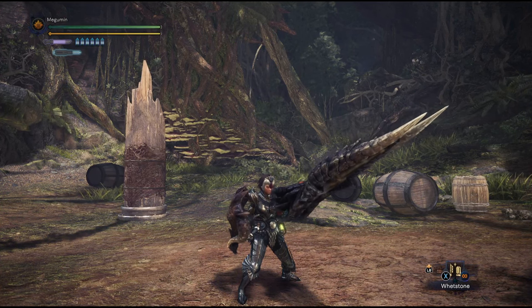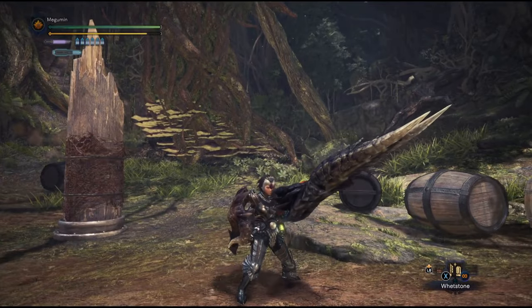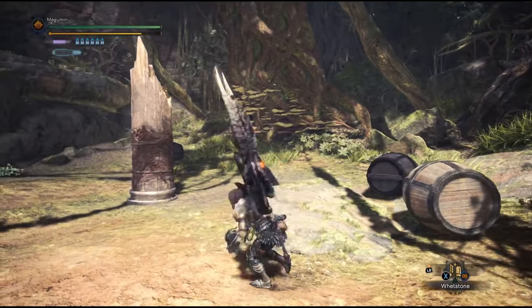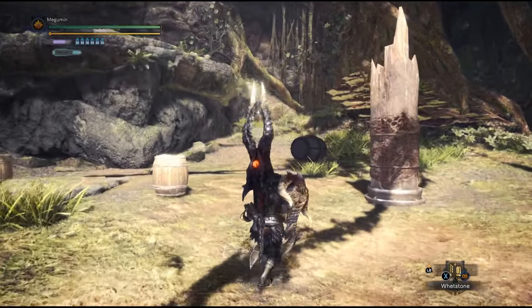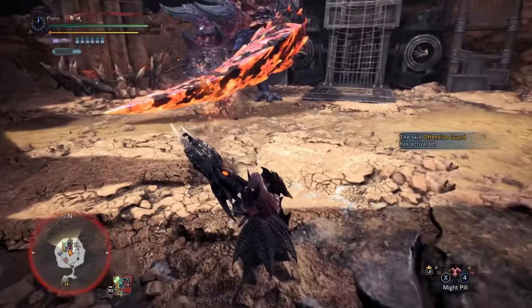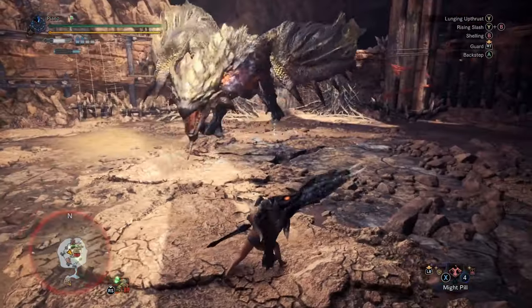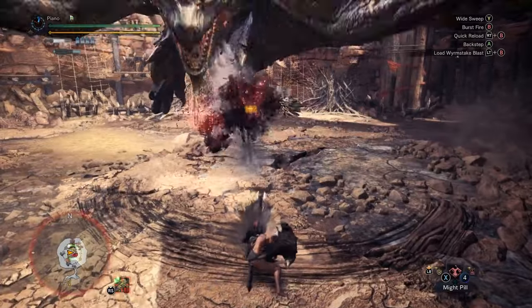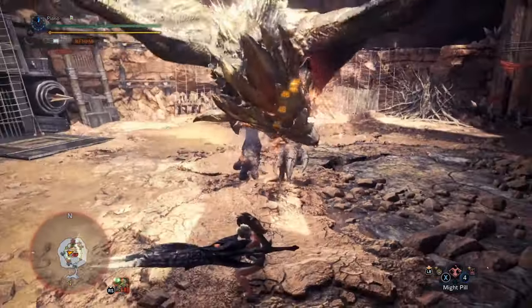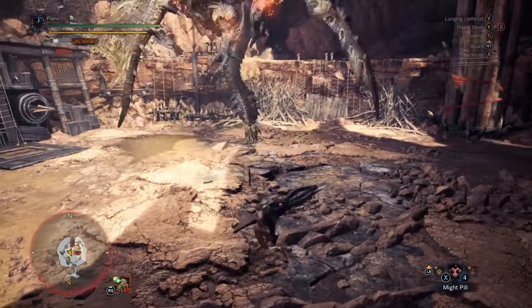Press X to evade incoming attacks. You will do a roll when your weapon is sheathed and a step when your weapon is out. A roll will give you 13 frames of invincibility and a side step 10. If an attack is fast enough, you should dodge into it. If an attack has a long active hitbox however, you will still be hit if your character model is inside it, which is why in this case you should be dodging away from it.